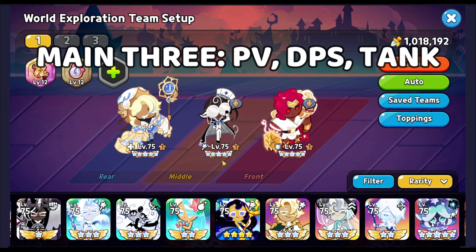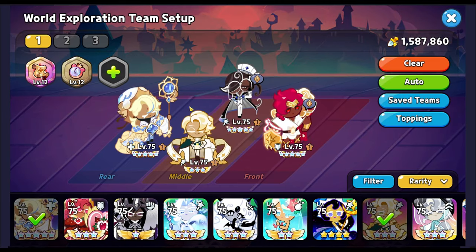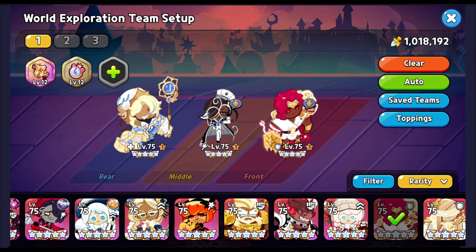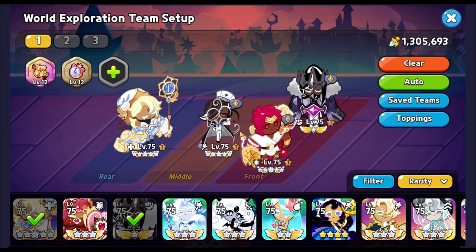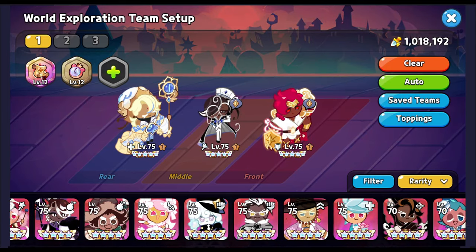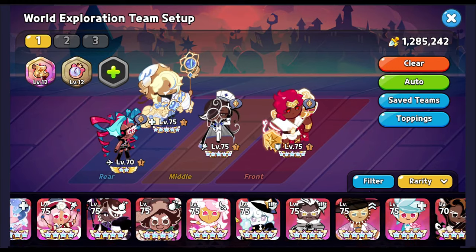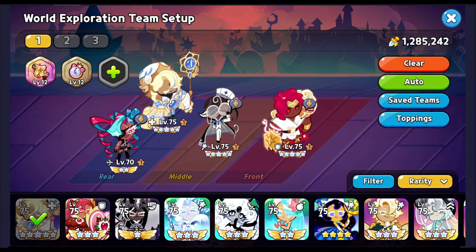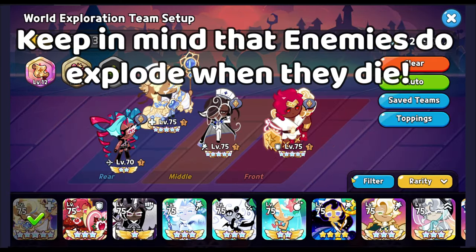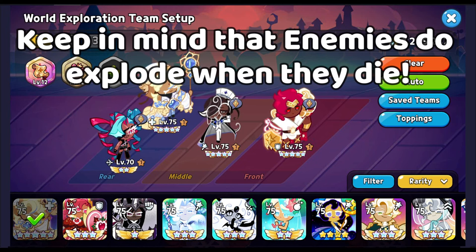For your remaining slots, you can put in Clotted Cream with another healer, Alphagato with another healer, Darker Cow with another healer, or Twizzly with another healer. Keep in mind that enemies explode when they die, so your frontline tank needs to be very tanky with good damage resistance — especially in dark mode where power is higher. These strategies also work for story mode, which is much easier.